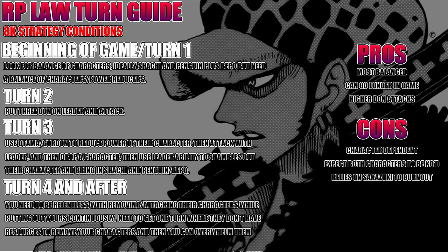Turn 3: expect a Kuzan or Borsalino on the board, or a Brand New search remaining. Use Gordon and Otama — that's most optimal because they're only 1-cost and you're sitting at 5 DON, leaving you with 4, so you can still drop two 4-costs regardless. Attack with your leader first before getting into that just to try to draw things out. Turn 4 and after: you've got to be relentless, keep up board control, remove their key cards. Rob Lucci's got to go to the bottom deck so they cannot recycle from their trash.